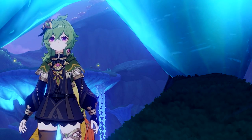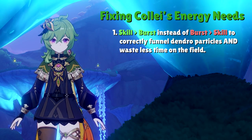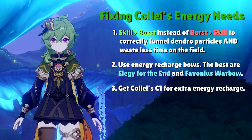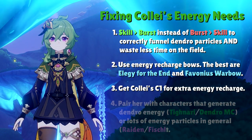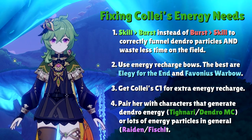Luckily, other ways for Collei to fix her energy problem are plentiful and accessible despite being one of the only Dendro characters available right now. The most conventional way is through energy recharge bows, most notably Favonius Bow and Elegy of the End. Other ways include getting her C1 to increase her energy recharge stat off-field, or pairing her with certain teammates. Tighnari and Dendro Traveler are your only options for Dendro energy, but characters like Raiden Shogun or Fischl generate a ton of energy naturally.